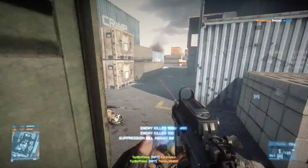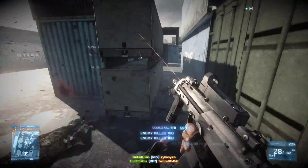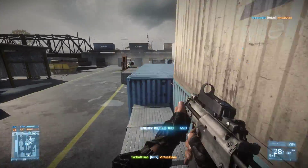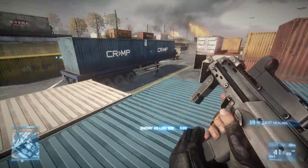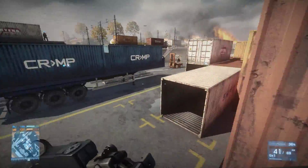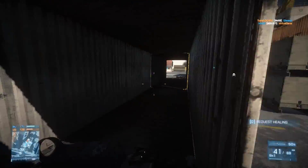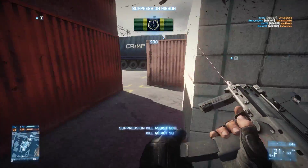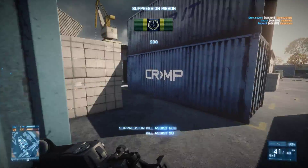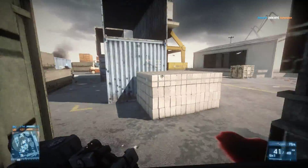First, the basic loadouts: the UAV, the EMP, and the cruise missile warning. The UAV is a short-range scanning system that will reveal enemies on your minimap. The EMP — electromagnetic pulse — is a jamming device that will probably disable the main map on your screen.